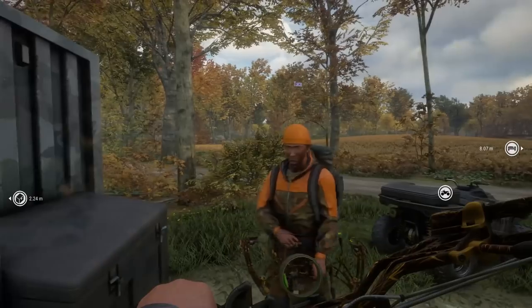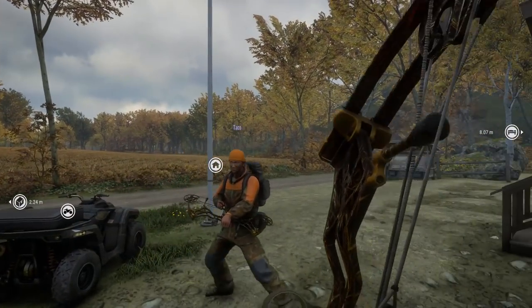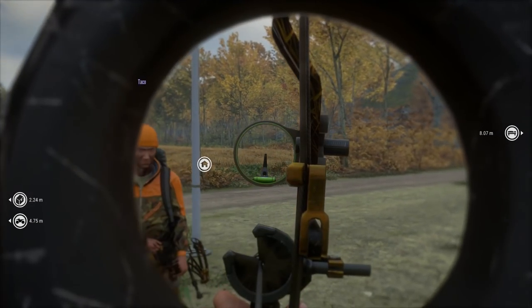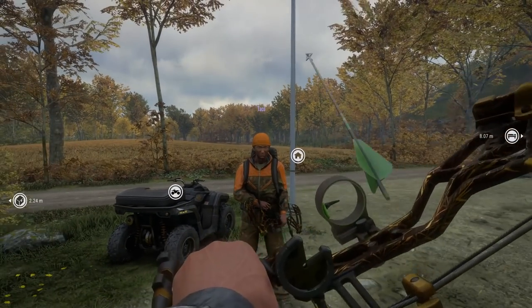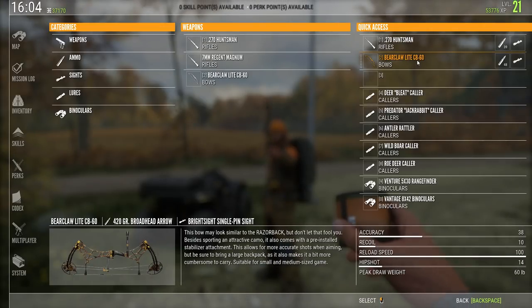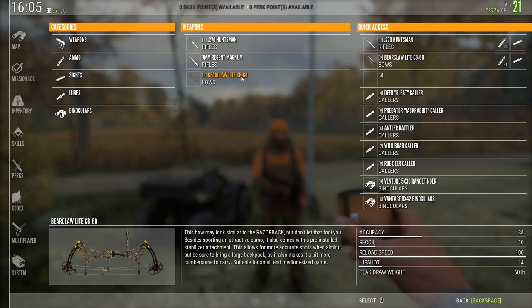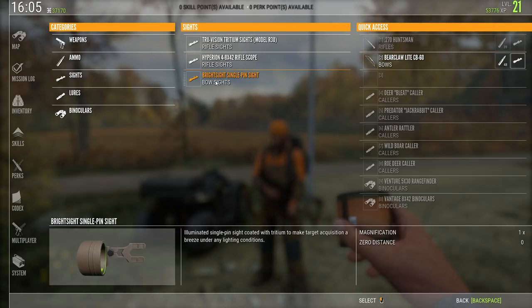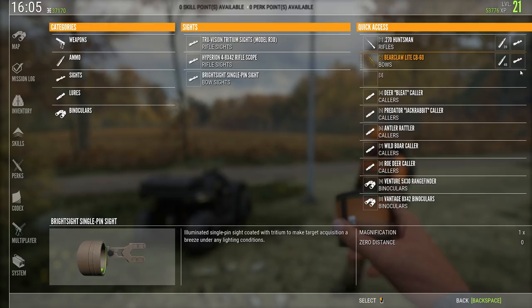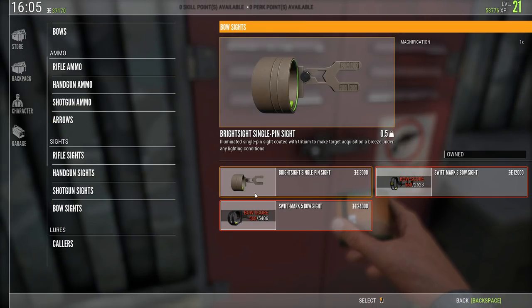What's changed? Hit — aim down and press middle mouse button. Taco, that didn't do nothing. It didn't light up? No. Do you have it attached? Did you go into your inventory? I absolutely have it attached. Mine lights up. Did I just get scammed? No, mine lights up, mine works fine.